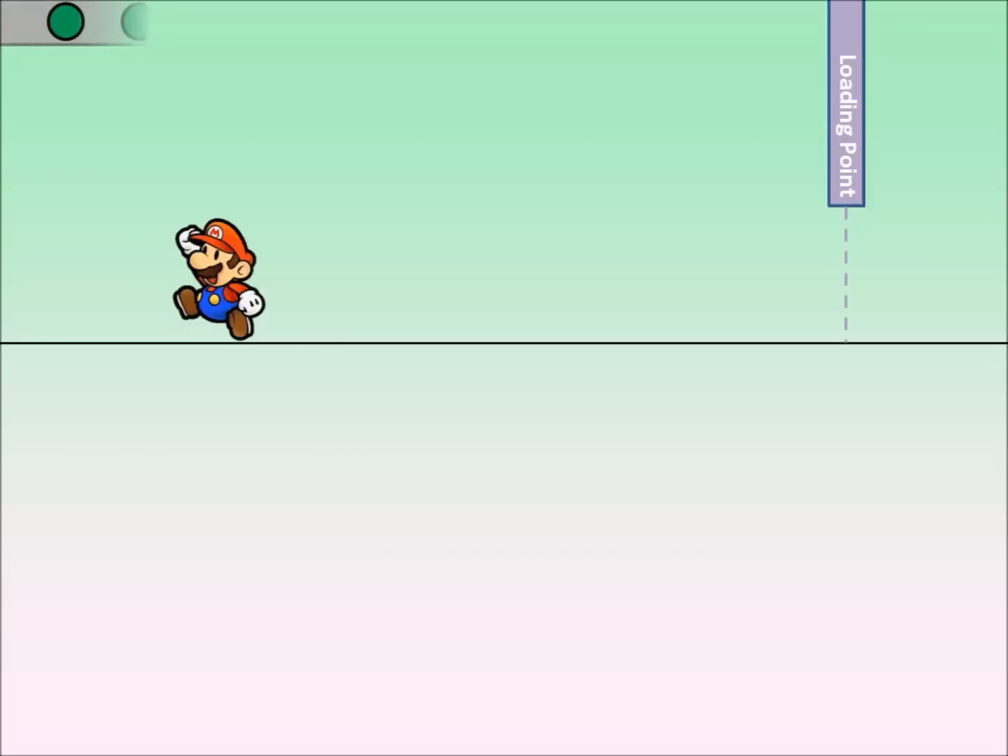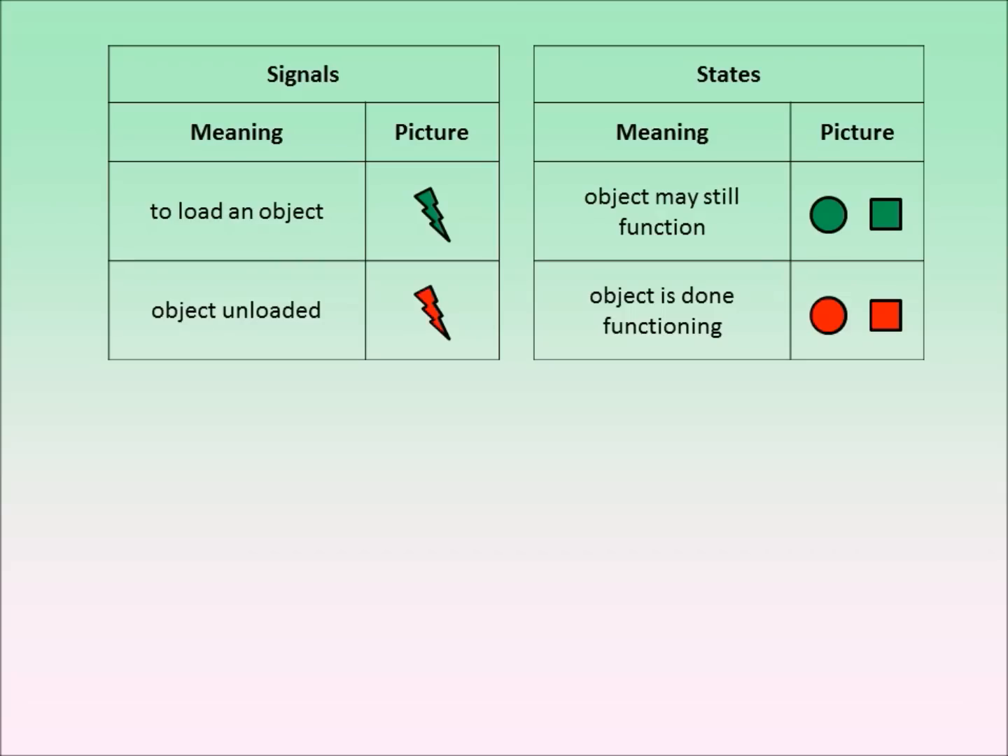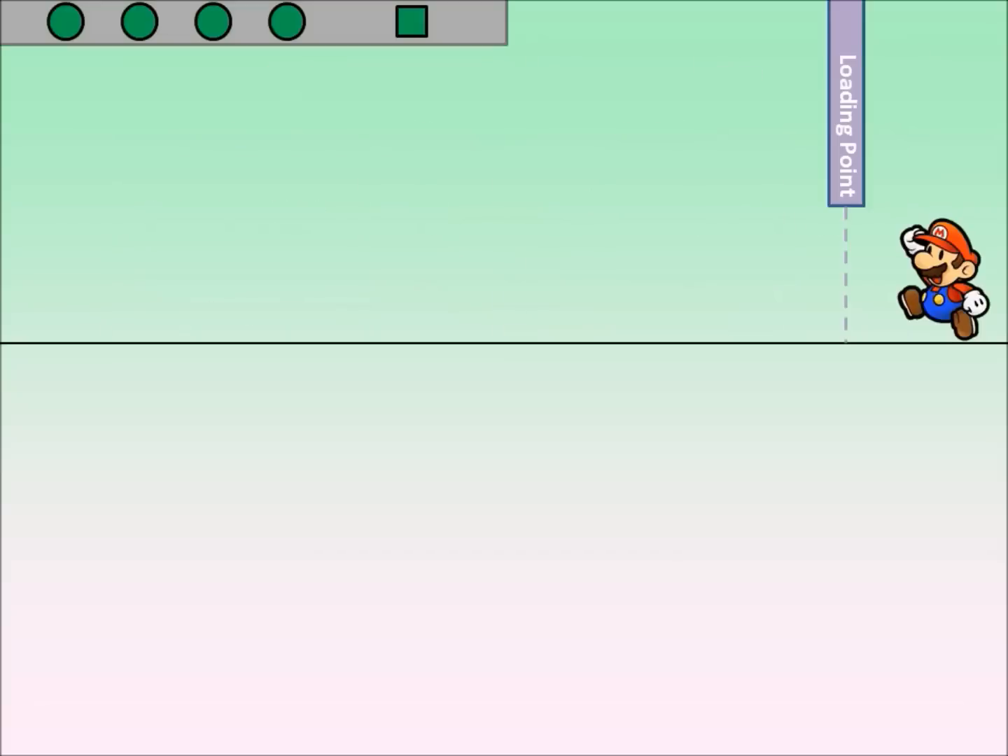Now let's go even deeper. We're going to show each object's state and the signals they use to communicate. Signals will be green for loading and red for unloading. The state of the objects represents whether that object still functions or not. A green state means the object will continue to load and unload as necessary. A red state means it's done — it's been used already so it can't be used anymore.